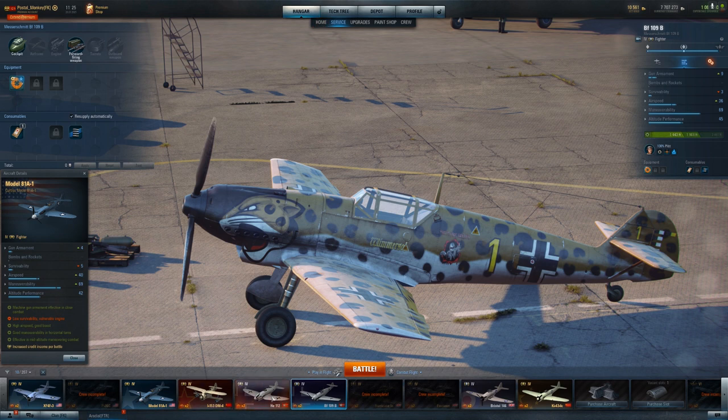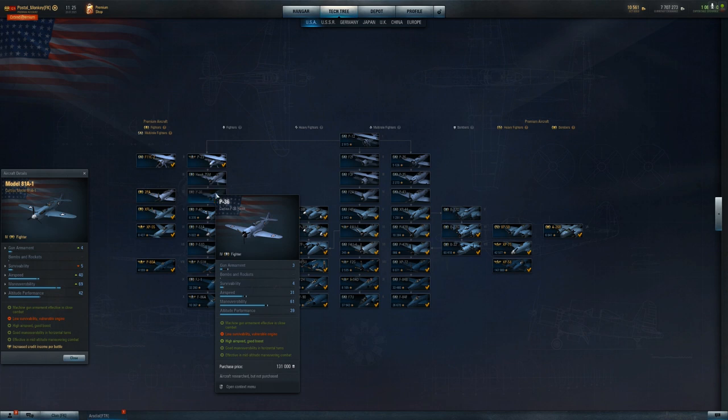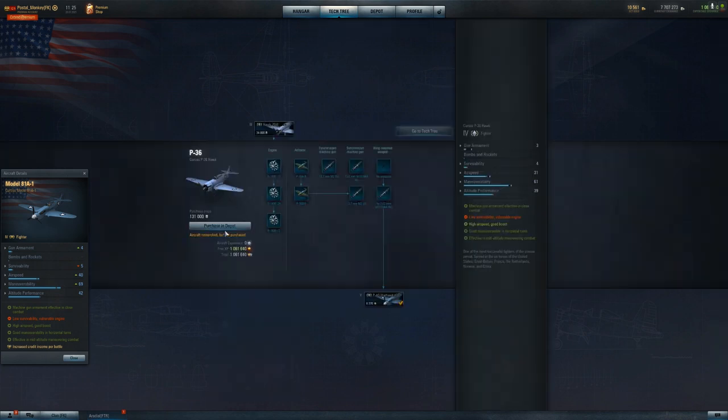Let's take a look at the more popular planes — the P-36. I mentioned this in the battle. I don't have this particular plane, but the P-36's gun armament eventually gives you four .30 cal machine guns and two .50 cal machine guns. So right off the bat you've already got the two .50 cals you'd have on the Model 81A, plus four more machine guns. Your overall airspeed and maneuverability will be pretty comparable, altitude performance slightly worse, but even then you'd still want the P-36 just because you get better damage output.